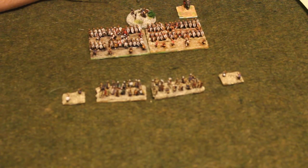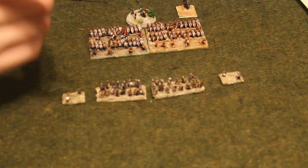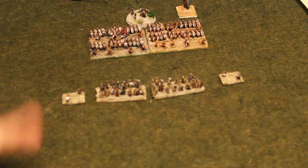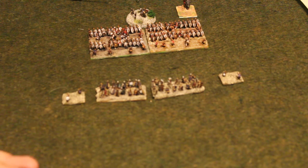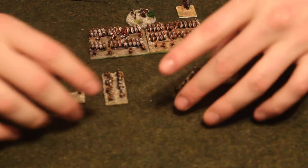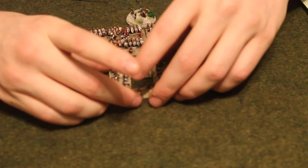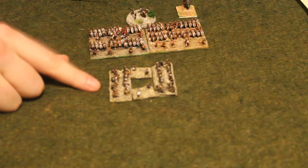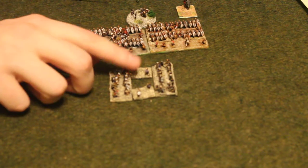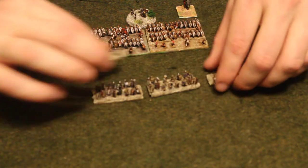Moving into other formations costs one move. Formations include phalanx, testudo, wedge, open order, column, and square. Square is the only formation that cannot move — once you're in a square, you're stuck; it's a static formation. Testudo, phalanx, wedge, and similar formations can move but they take a disadvantage.